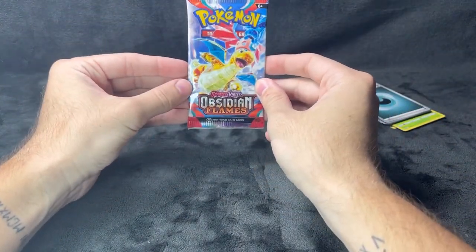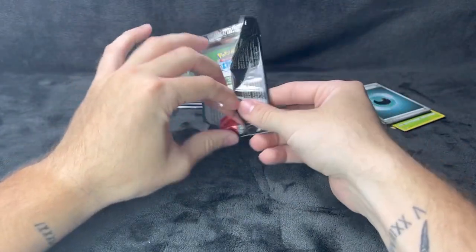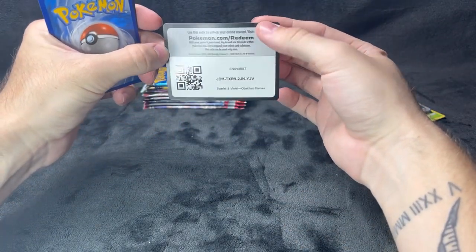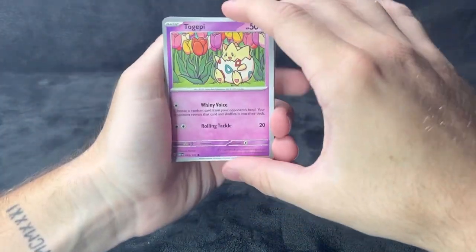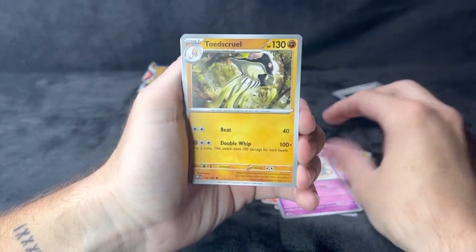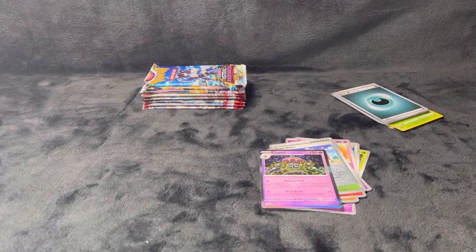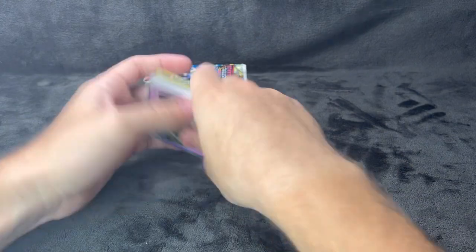Moving from Scarlet and Violet base set into Obsidian Flames. These plastics on these packs are really thick — it seems to go back and forth between really thin and really thick plastic. We've got Togepi, Gloom, Bronzor, Snubbull, Mothim, Polteageist, Litwick, Tandemaus, and a Claydol holo. Sorry about that folks — I had to let my cat into the room, she would not stop meowing.